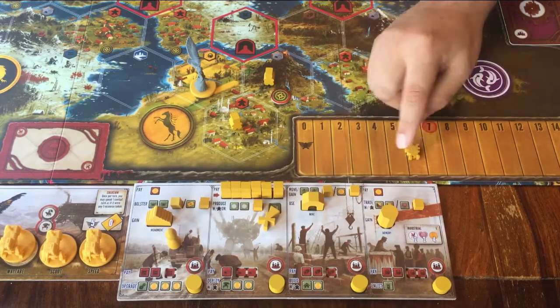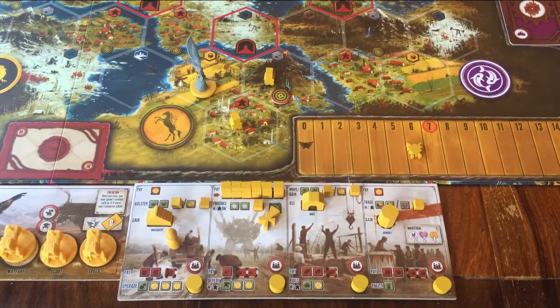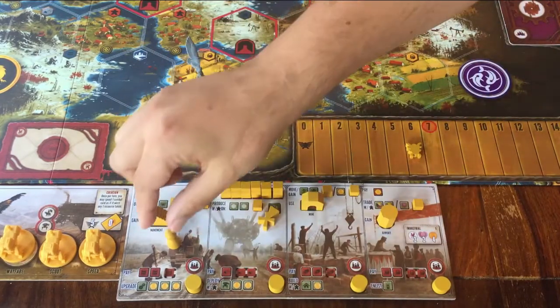Just look at the icons and try to remember what they mean. Then we can move on to what you do when it's your turn.